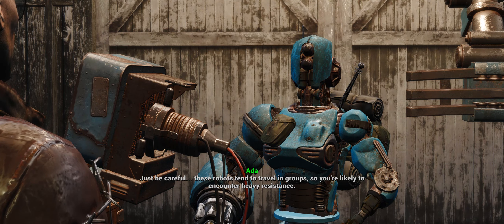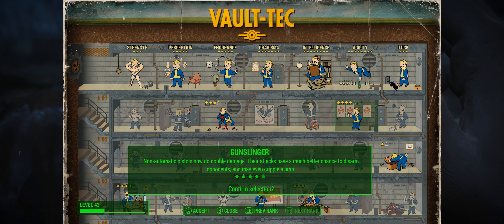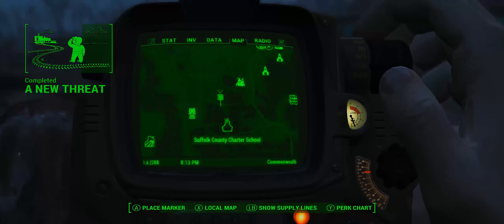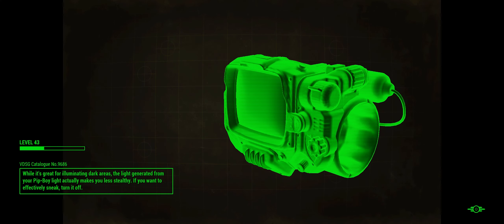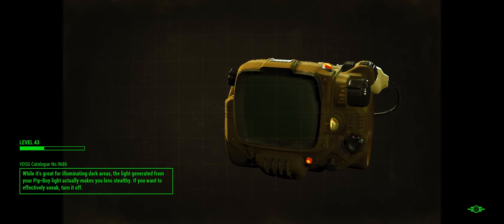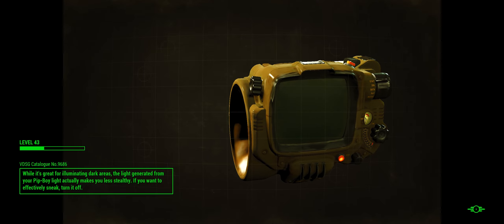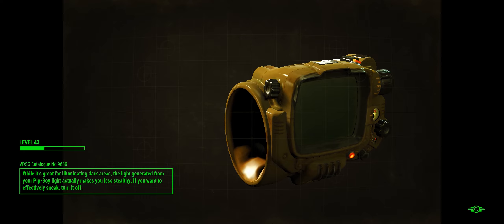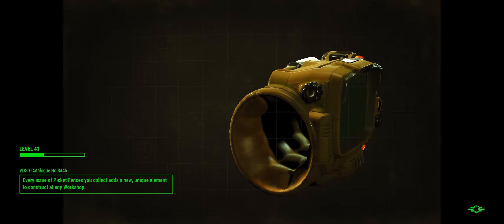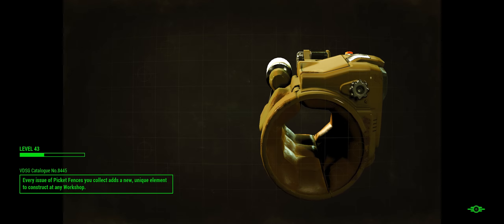We had actually leveled up, so we're going to throw that into Gunslinger. It's between Gunners Plaza and Jamaica... it's down in a terrible location. I absolutely hate this area of the map. Although I could probably just waltz my way through Gunners Plaza right now. I'm level 43, I could probably just straight-up brute-force my way through it. And I should, because there is a Bobblehead there that I need.